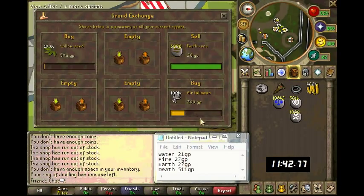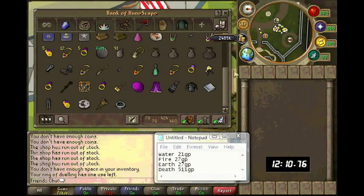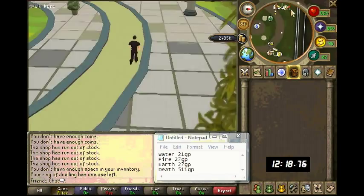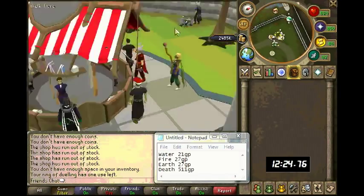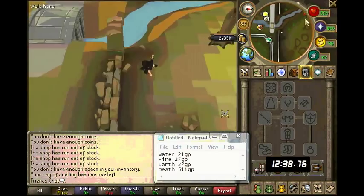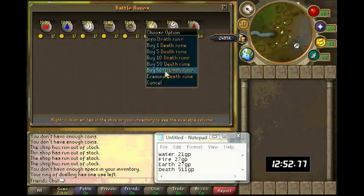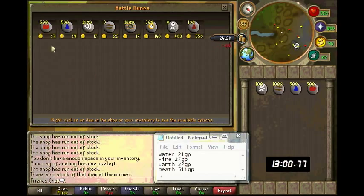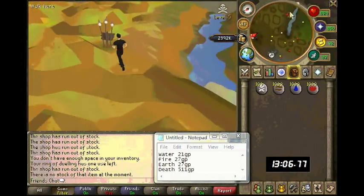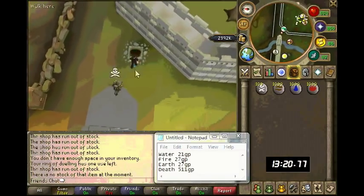I actually forgot to sell the buckets of sand which are in my bank — the ones Bert put there for me. So I forgot to sell them when I was making this video. I'm just going to run to him now. There are some skeletons here which can be quite annoying if you're trading the NPC and they attack and interrupt you. Any money in your money pouch while you're in the Wilderness is safe, but the runes aren't — that's why I'm running out quite quickly.